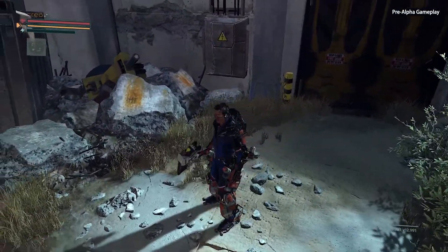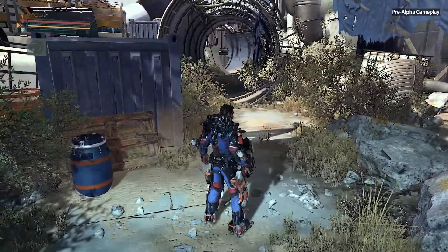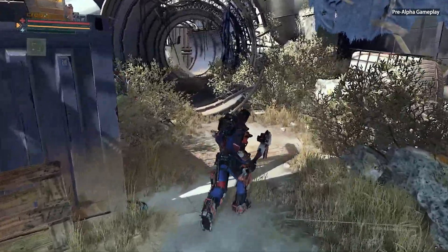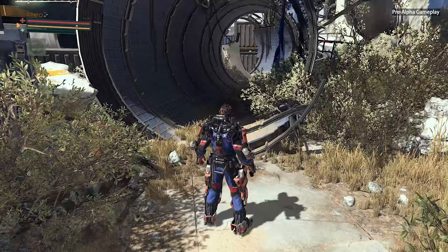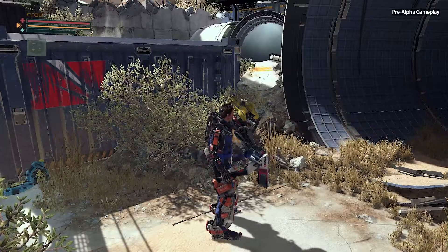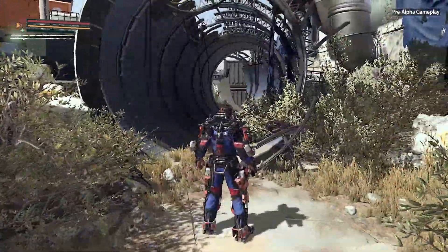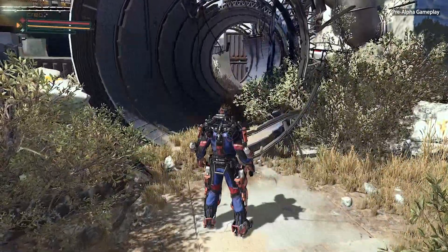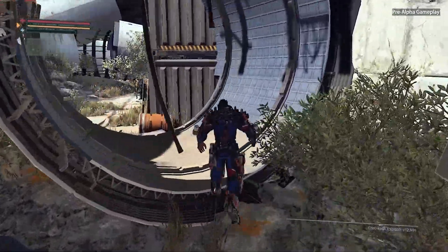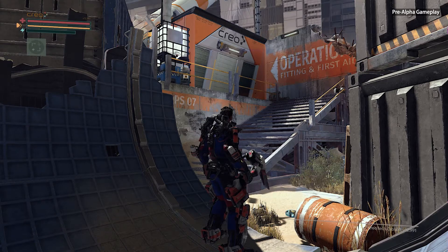The Surge is a hardcore action RPG with a focus on tactical melee combat. We're in a dystopian, near-future version of Earth. Global warming and ecological problems have advanced to crisis levels, and the global economy is in shambles, so regular men and women are in a lot of trouble. Our hero, Warren, is lucky to have found a job at a company like Creo, which is dedicated to solving the world's ecological problems. On his first day, he gets his exo-rig applied, but something goes very wrong and he loses consciousness.